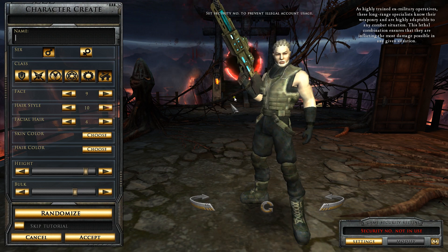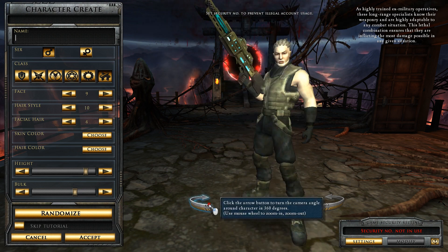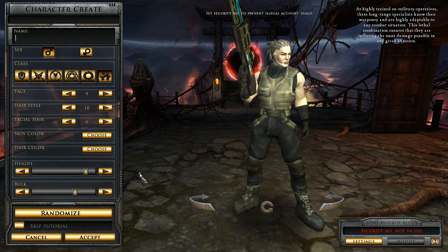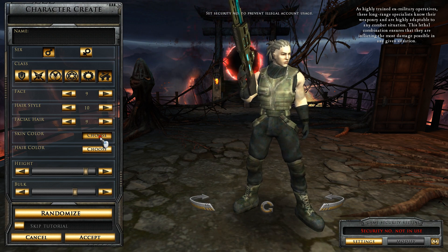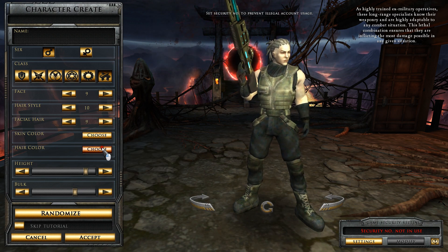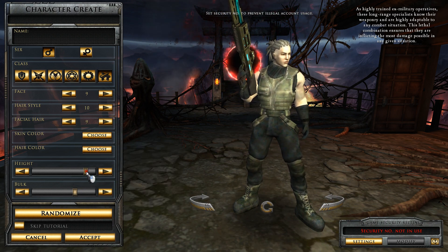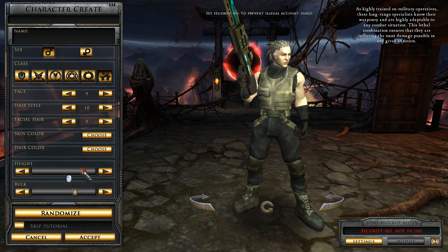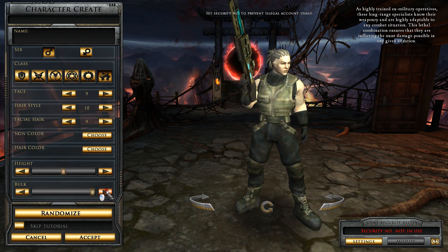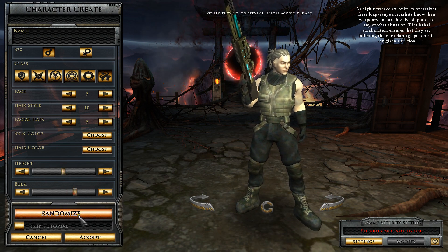You've got different hairstyles, and you can turn the character around like that. You've got different facial hairs — different beard styles. There are different skin colors, plenty of skin colors, plenty of hair colors. You can control the height: tall, short, somewhere in between; bulked up or skinny. Or you can just hit randomize.